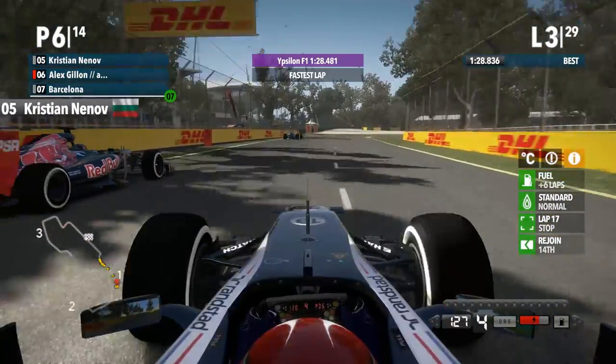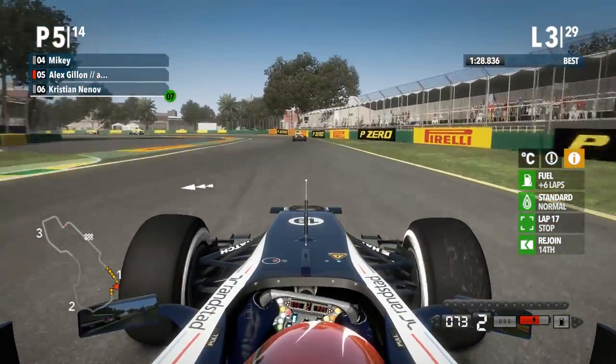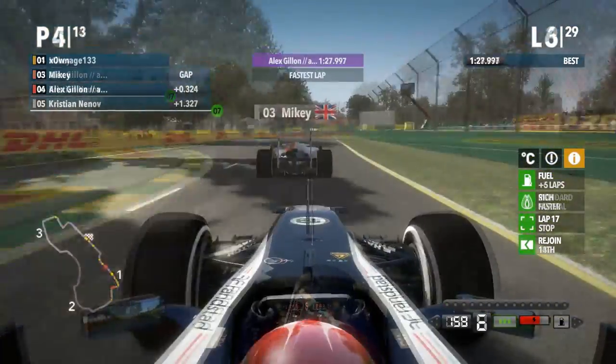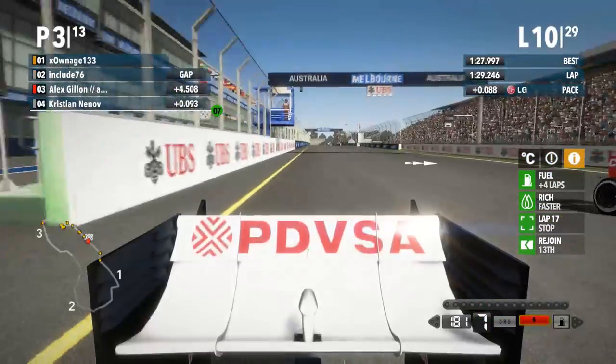Going up the inside, he's allowed me through. Going to be braking a little bit more conservatively on him — and oh, he runs a bit wide there and that's allowed me through. Leaving plenty of room but I'm through. Using a bit of curbs as well just to make sure. He's leaving me a gap on the inside, I'm gonna go for that. Right to the outside, don't let him pass on the inside.